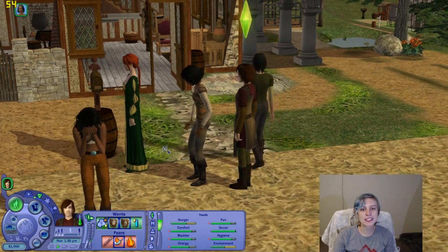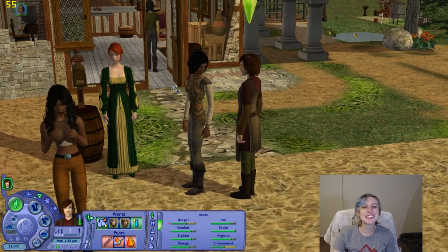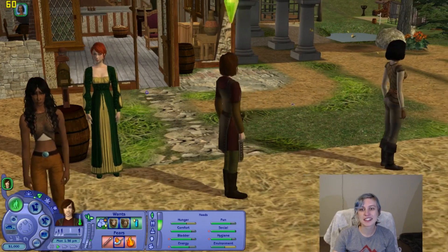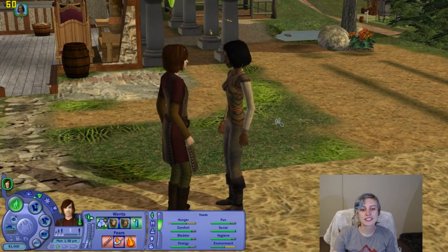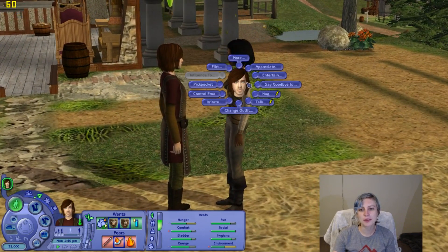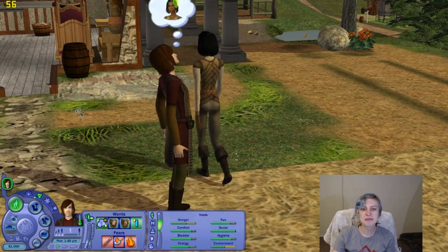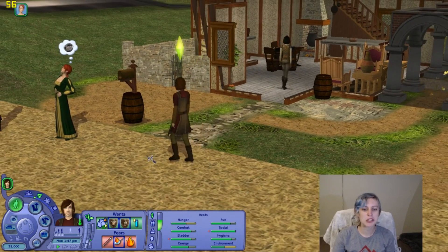Quick, greet Emma — maybe you'll like her. Mally's crying; she is really nice, she shouldn't be here. Don't let her go, talk to her — you need all the help you can get. He has some chemistry with Emma — let's see, one. Meh, I'd rather wait for someone he has two chemistry with.